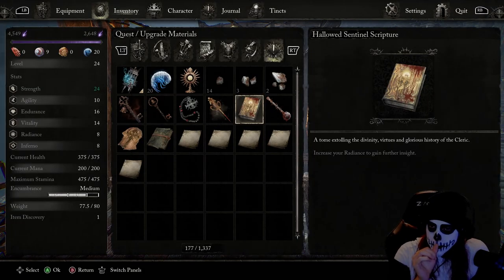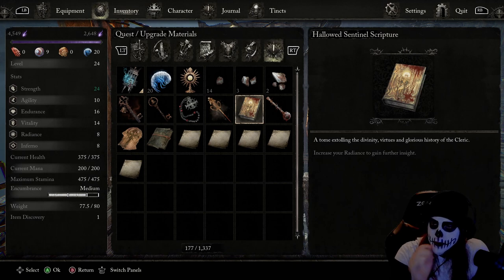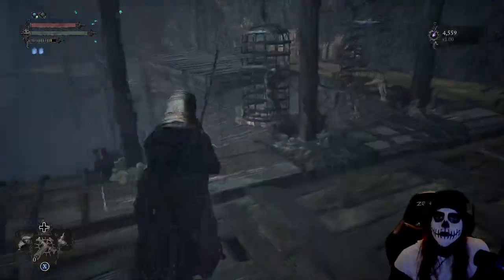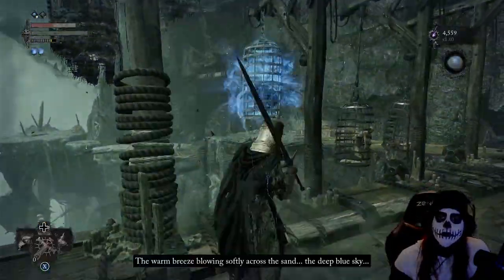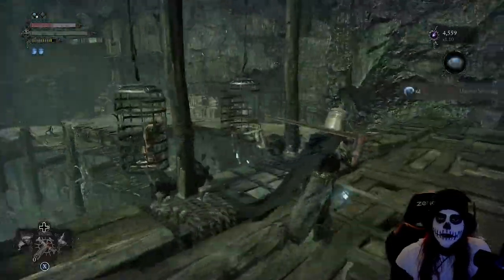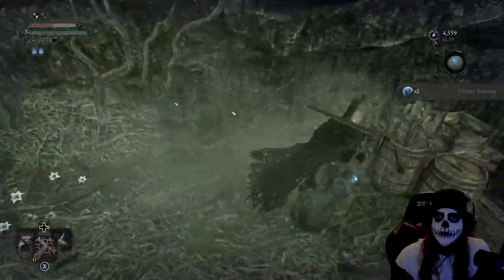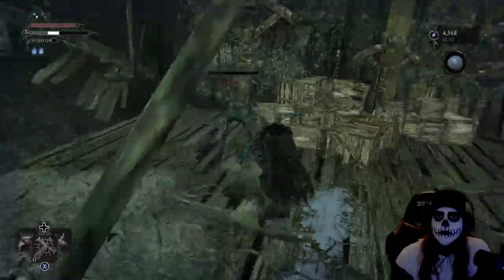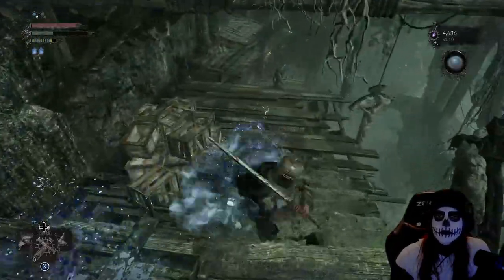There is a ladder on the left side you can drop down for a bit of a different shortcut — I didn't find it that useful and kind of missed it, but it could be beneficial for you. We'll also have an umbral rift over here, so you want to get those tokens — they'll be pretty useful later on.